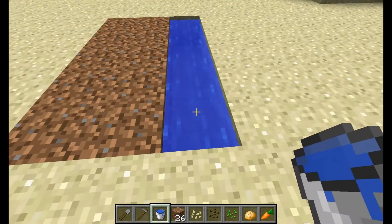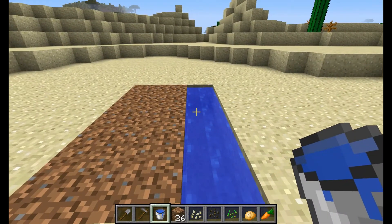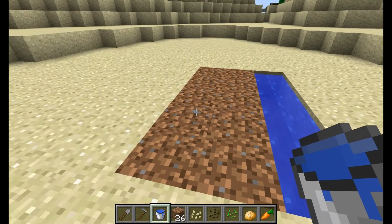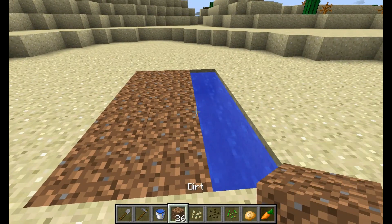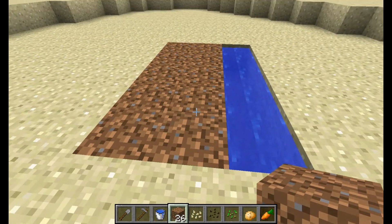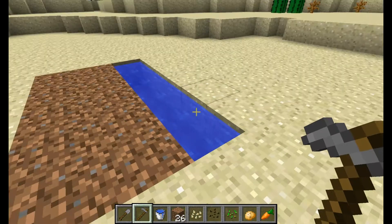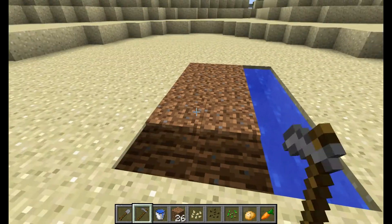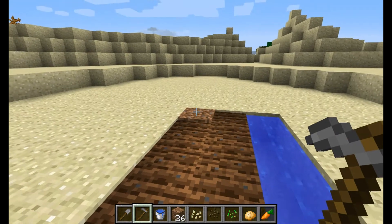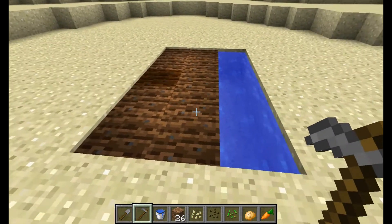Now water is required for crops — it'll keep your plants growing faster and stop the soil from drying up. It feeds two blocks out, I believe. You put the dirt down, put the water down, and then you use your hoe and right click on each of the spots. You'll notice it changes colors, it sinks down about a block, and now it's tilled soil.